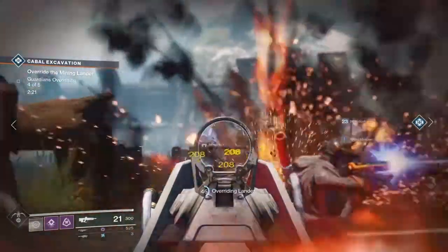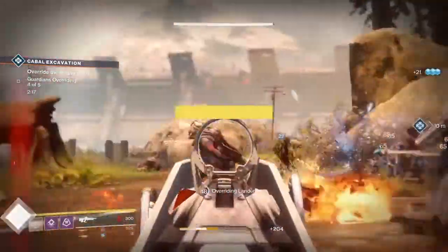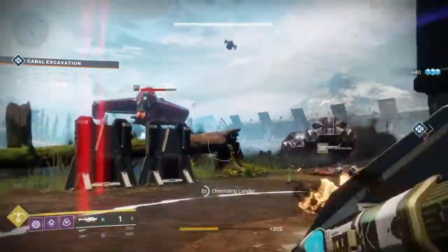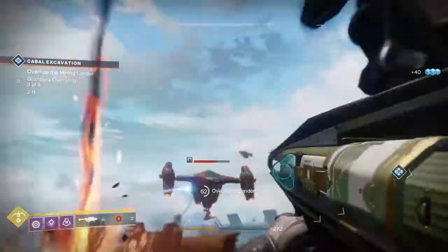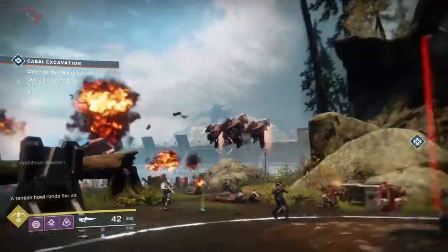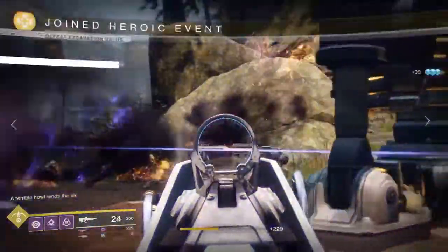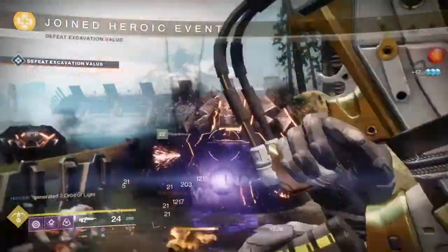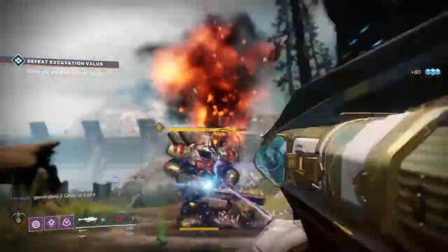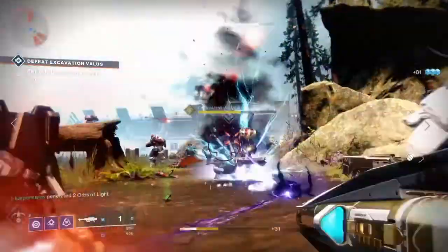We're going to hop into some PvP and check this bad boy out — it is pretty cool. It is much similar to the Dead Orbit weapon with that tier of pulse rifles, with a little bit of slow firing. It's not as fast as the Lincoln Green, but it is awesome because it has high caliber rounds. In PvP, I haven't tried it out much yet, but it wrecks — it's pretty nice.